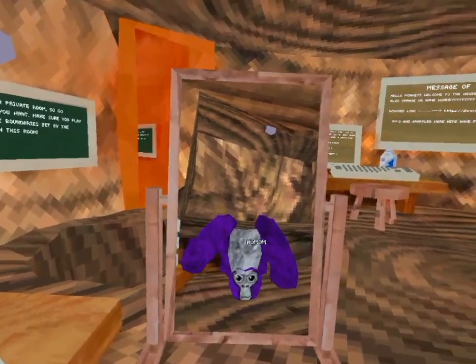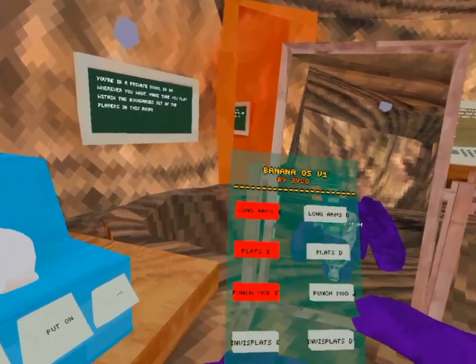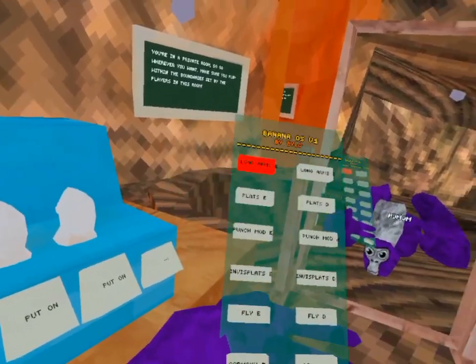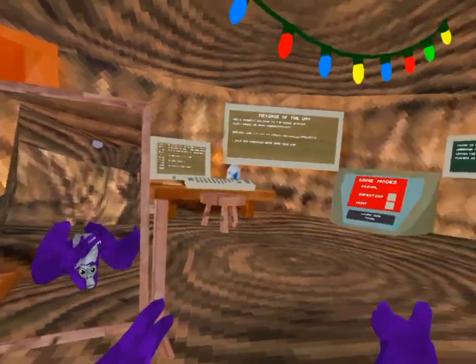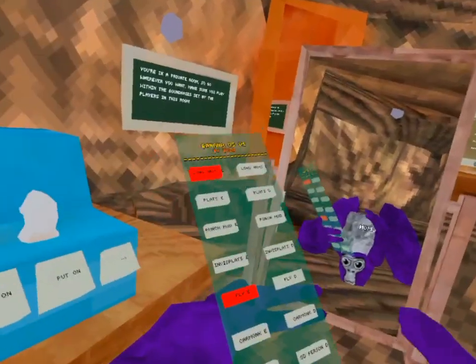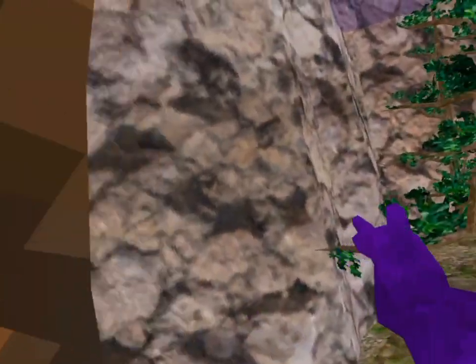There's the punch mod — basically where you can punch someone if you're in a public lobby. This invisible platforms thing is kind of annoying. There's fly — this makes you fly, pretty simple. Car monk is pretty much the same thing as fly.